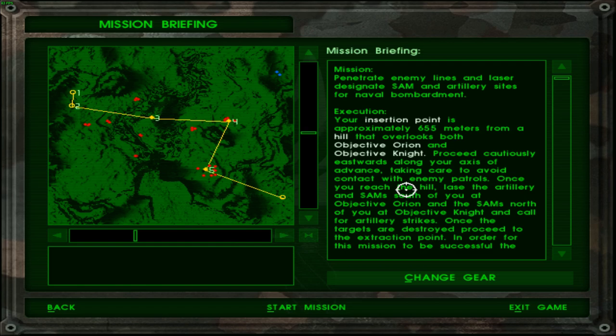That is a very fancy looking map. The infiltration is very far from the objective and it seems that we have got two objectives here again. So one would be a SAM site and the other would probably be an artillery site.